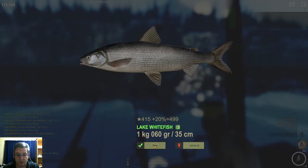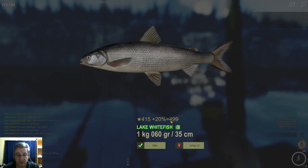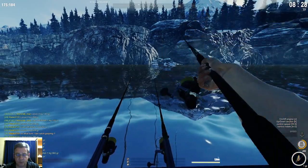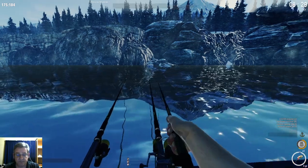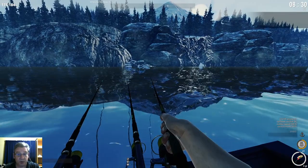We got a little lake whitefish — only a 1 kg fish but almost 500 XP for that one, and that's without VIP. The normal lake whitefish average around 500 to 600 XP. But your humpbacks, your muksons, and your Lenox all go over 1000 XP per fish depending on the size you catch.